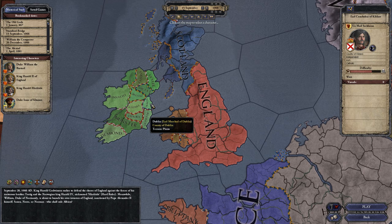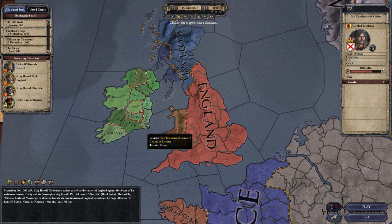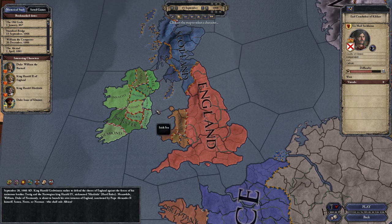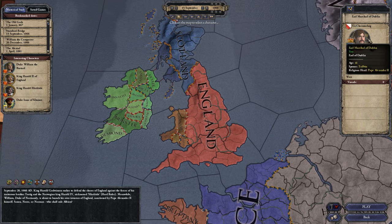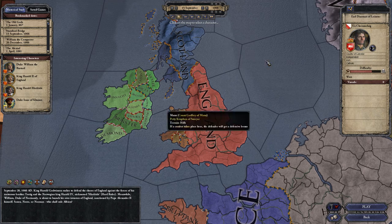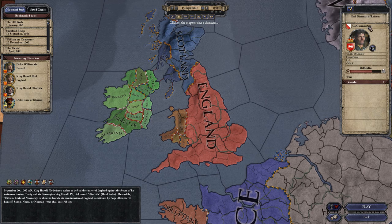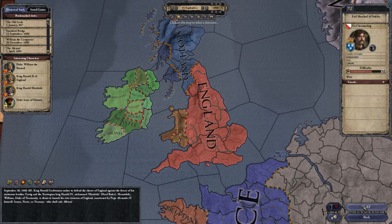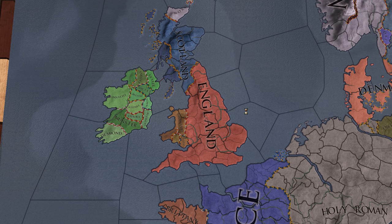That gives you a good start on aiming for four lands. So we're going to go with Earl Merchant of Dublin, of the Ua Chainsleg family. As you can see right above, it shows the family name and symbol. We'll just press play and get that going.